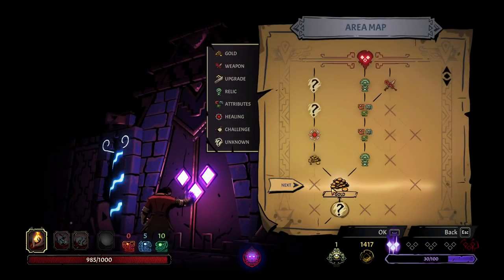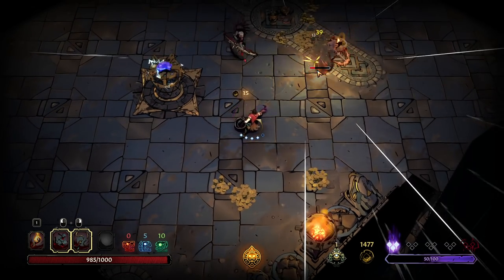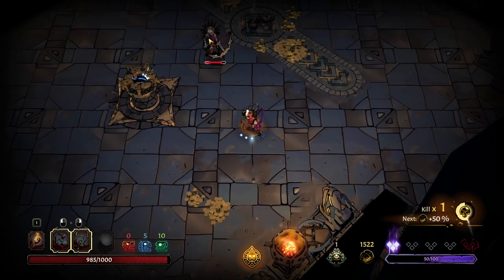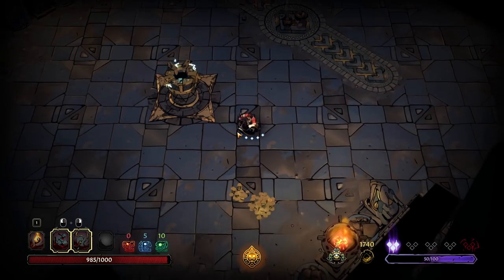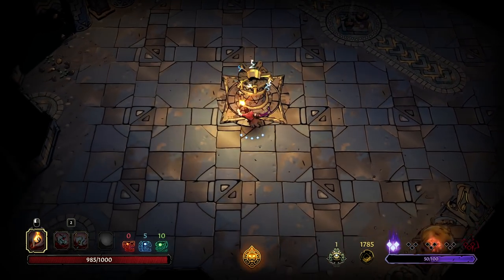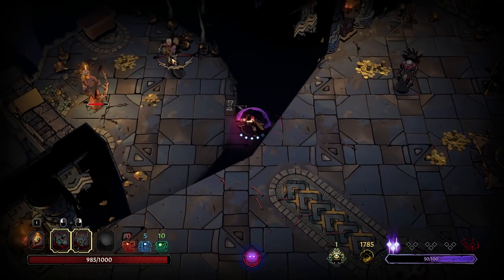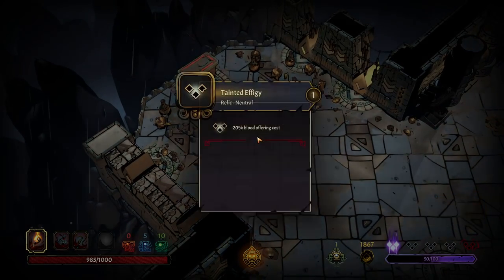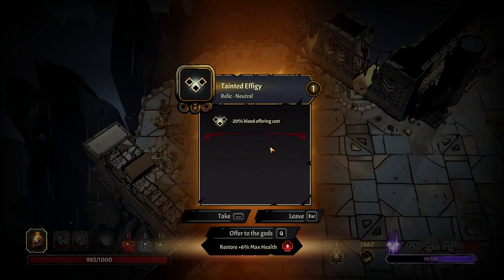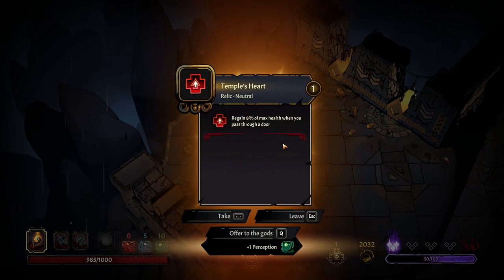Like it or not, you are healing. With that in mind, are we gonna go up the stat path? So what is our combo here with the whip? I think we can make use of that. Minus 20% blood offering cost — I guess I'll take it, cause we're not missing out on that much HP right now. Regain 8% of your max HP when you pass through a door, offer to the gods and you can gain perception — that's really good.